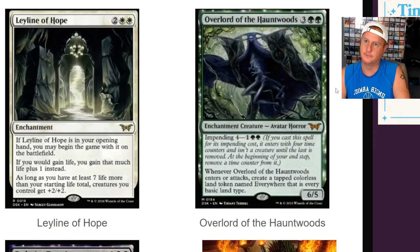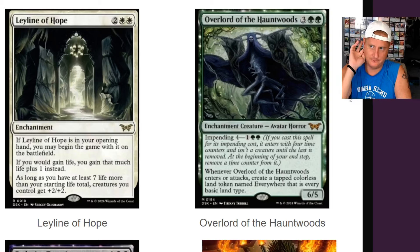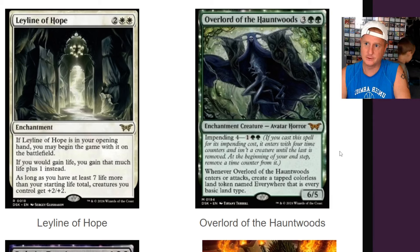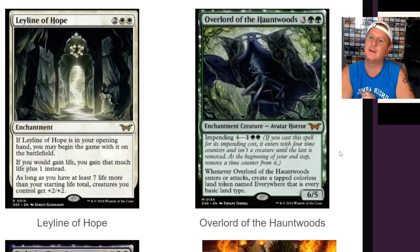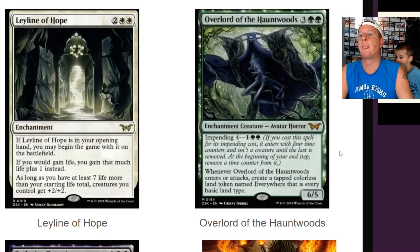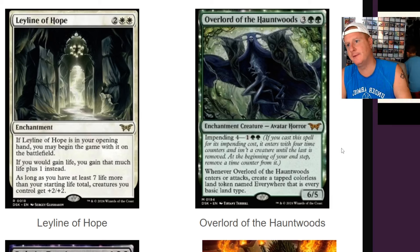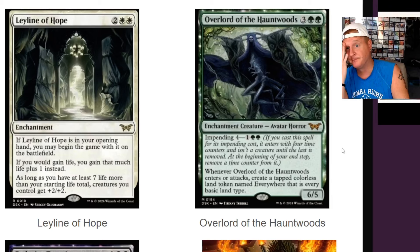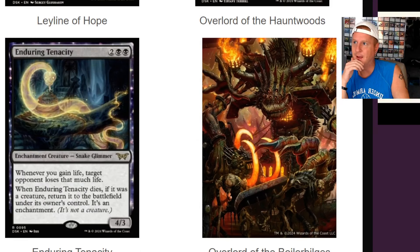Overlord of the Hauntwoods — that would be cool in an angel build for sure. It's a five-drop, big boy, avatar horror 6/5, impending four for three. If you cast it for its impending cost, it enters with four time counters and isn't a creature until the last is removed. At the beginning of your end step, remove a time counter. Whenever Overlord of the Hauntwoods enters or attacks, create a tapped colorless land token named Everywhere — that is every basic land type. Do you really need that at that point? I gotta be missing something that makes this card great — someone fill me in on that one.